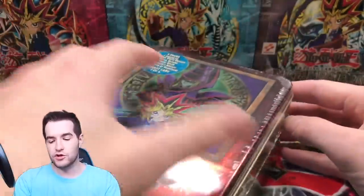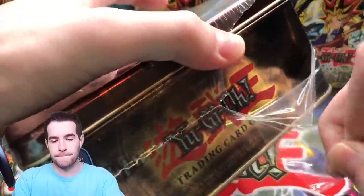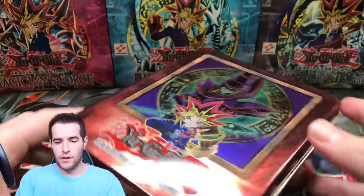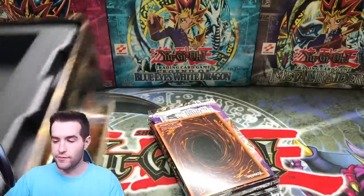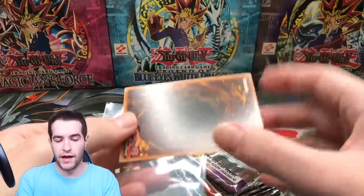Alright, let's get into this — let's open this thing up. Hopefully the promo will be nice. Let's rip it open — oh, that old wrapping right there, nice and yellowed. Let's get this tin open, let's pull something good. Come on promo — the promo's looking alright!